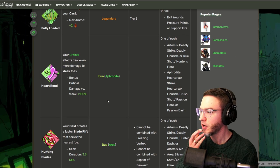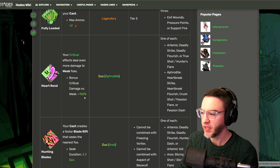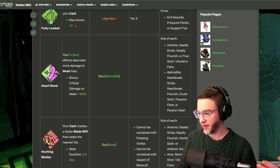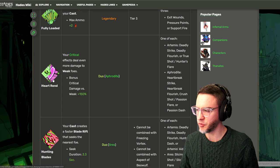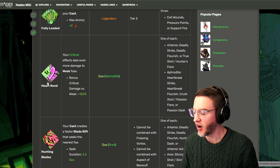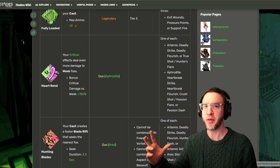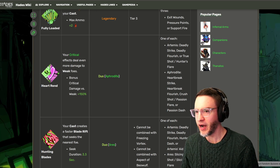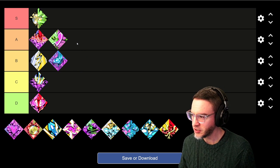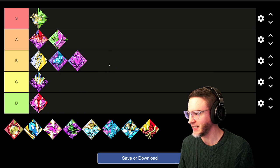Next we have Heartrend. Your critical effects deal even more damage to weak foes — the bonus critical damage versus weak is plus 150%. This is a really nice boost if you are doing any sort of crit build. It can be a little tricky to throw Aphrodite into a build where you're using a lot of crit, but if you can manage that, heartrend is amazing. Your crits become even bigger — they're already enormous, let's make them even bigger. I like this boon a lot. It's very strong, but I don't feel it quite fits the core slot, so it goes in A tier.